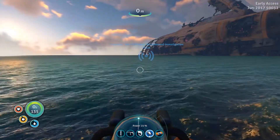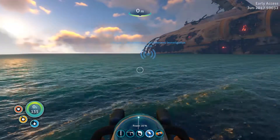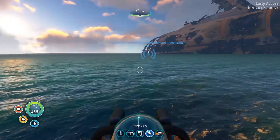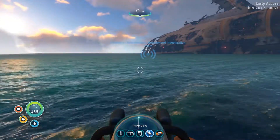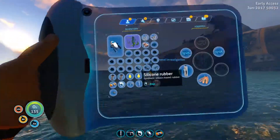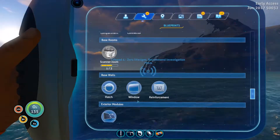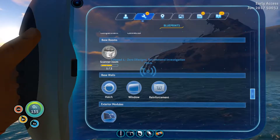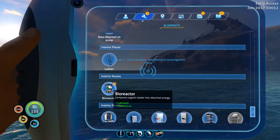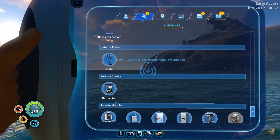So in the last episode, it was a bit of a hairy episode — I was a bit of a plonker, didn't realise I didn't have the high capacity O2 tank. We found an awesome wreck over by the Seamoth. We managed to get the Seamoth fragment, one scanner room fragment, the floodlights, the bioreactor — so we can now put the bioreactor in a base, but our base is too small for it, so we won't be doing that yet.